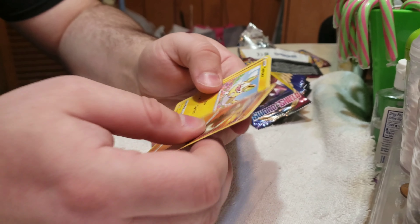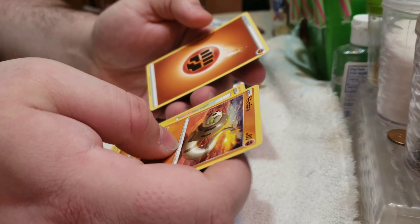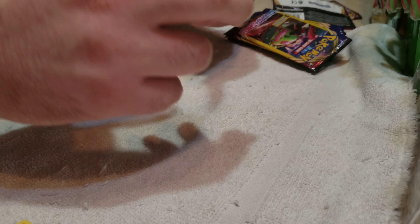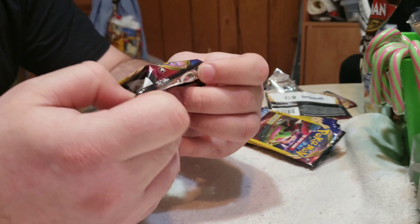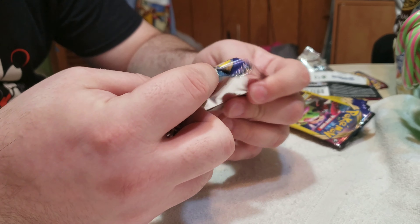Let's see what we got here. Silicobra, Yamper, and Fighting Energy. Usually you would at least get some kind of fourth card in there that would have information about... I can't even remember what it was.